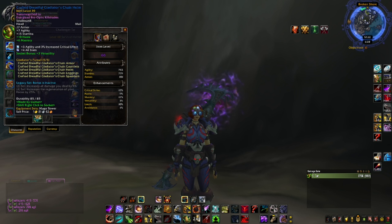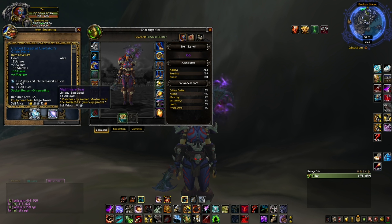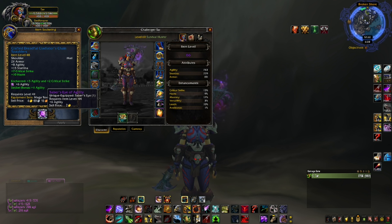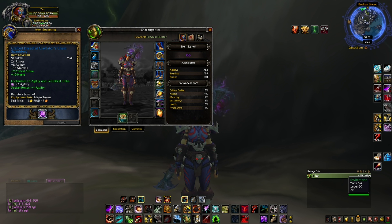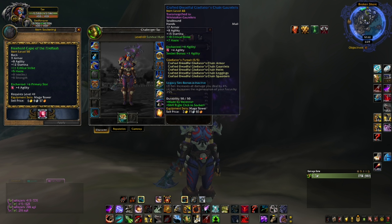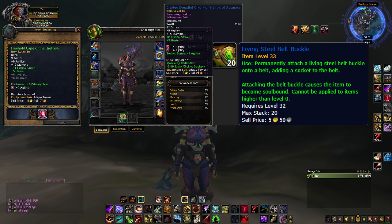For gearing, the easiest way is buying crafted gear off the Auction House. It comes with a bunch of gem slots and you can put in things like one Nightmare Tear - the best meta gem. You can buy this necklace and put a Leviathan's Eye in it. Find as many item level 50 pieces as possible because you can put certain enchants on those that you normally couldn't, and they have gem slots in them - like this cloak I found for 200 gold.